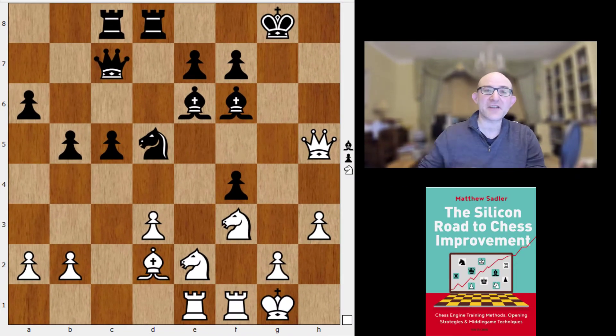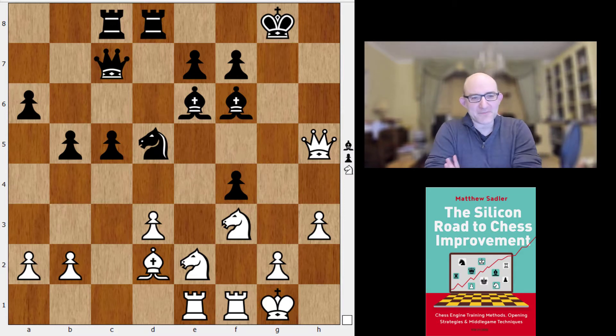Hello everybody and welcome to another video in the Engine Snack series. I'm Grand Master Matthew Sadler and we are taking a look at a testing game today between Coivisto 714 and Stockfish 11 CCRL running on four CPUs. Currently testing is going on for League 2 and League 1 which is coming up in the TCC, and whenever that happens the new kids on the block get to play against the old guys — engines like Stockfish 11, Komodo 10, Komodo 14, or Stockfish 13. Here Coivisto is playing against Stockfish 11 in a pretty sharp position as you can see.